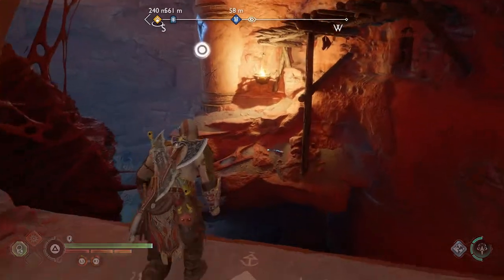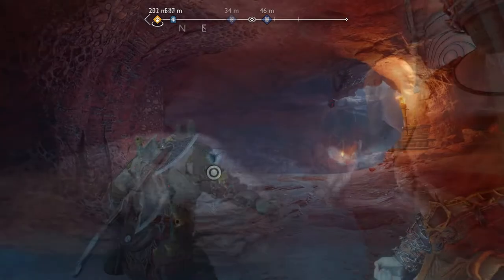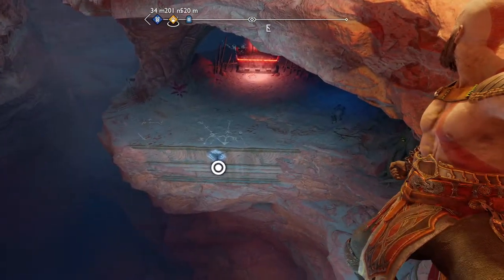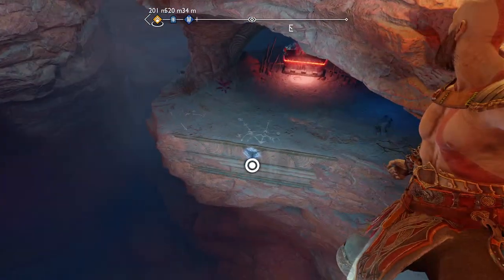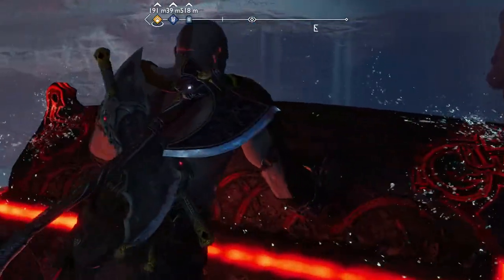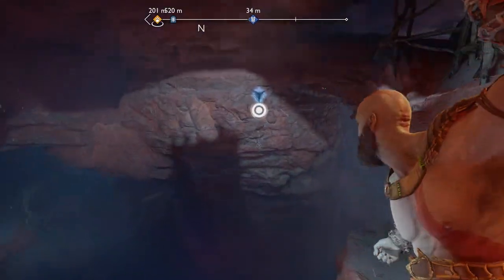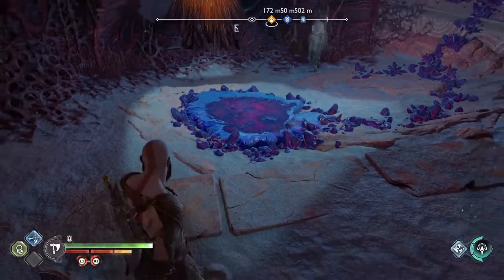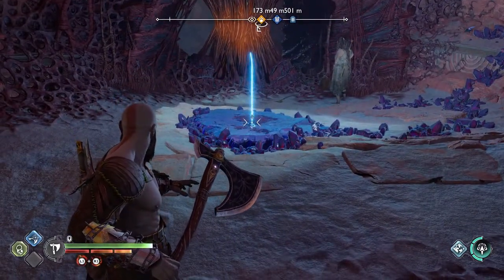Jump across and proceed. As you grapple ahead, don't miss the red coffin down below — you'll have two options to grapple across or grapple down, so grapple down first to get the red coffin. Once collected, grapple back up and continue. When you reach the area with the reflective floor, aim your axe at it and it's going to hit the dense material in front of you to remove it. You can now progress, drop down, and there'll be some wretches to deal with.